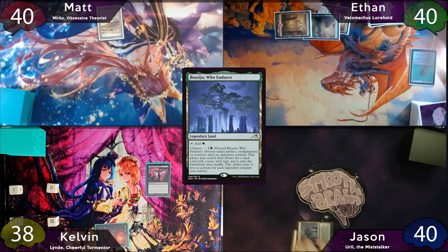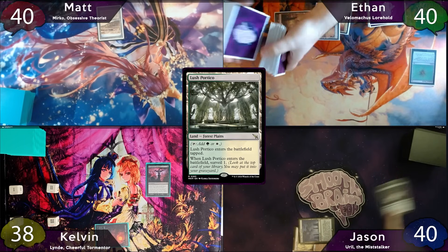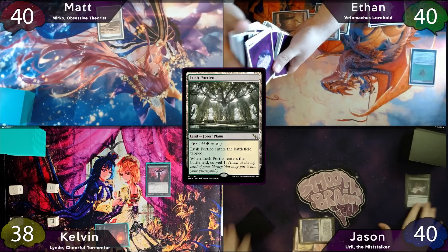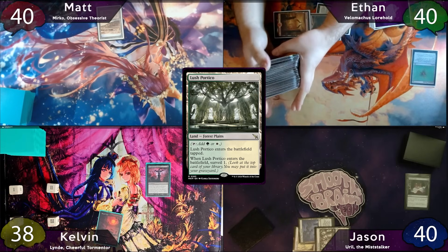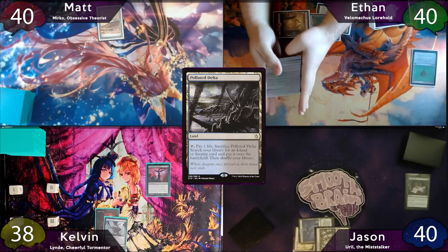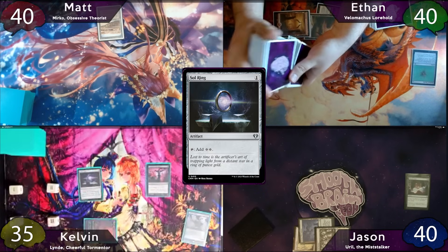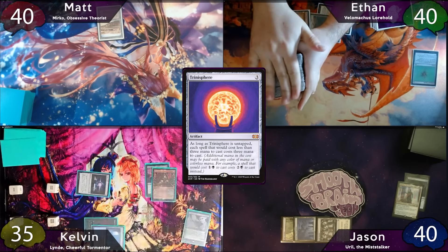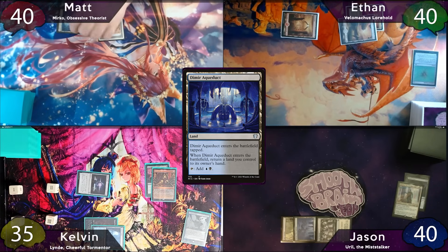Jason plays Boseiju as land for a turn, then taps for 3 and casts Nature's Lore, finding Lush Portico to the battlefield tapped, and surveils Danitha to the graveyard. Then he'll pass to Kelvin. Kelvin starts off with a Polluted Delta, immediately cracked for an untapped Watery Grave. Then he'll tap for 1 and cast Sol Ring, then for 3 and cast Trinosphere. The turn is then passed to Matt, whose turn 2 play got a little interrupted, so he'll just play a tapped Dimir Aqueduct and bounce his Strip Mine, then pass to Ethan.